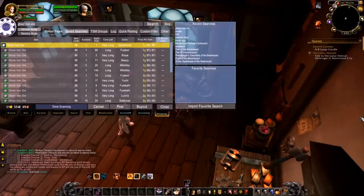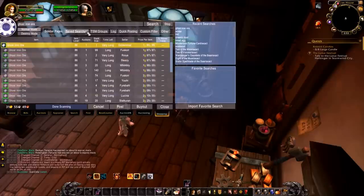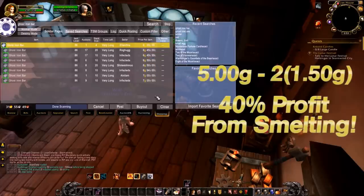Take a look at Ghost Iron Ore on your auction house and then take a look at Ghost Iron Bars. You should see that Ghost Iron Ore is selling for about 1 gold 50 and Ghost Iron Bars are selling for about 5 gold. These are the global medians — I've looked at a bunch of servers and while prices vary, I haven't found any yet where smelting Ghost Iron Ore into bars is a good idea.